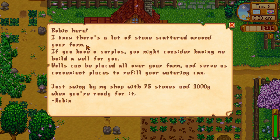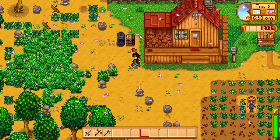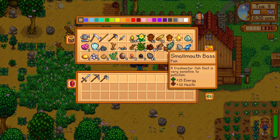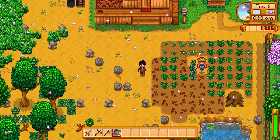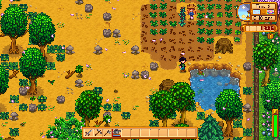There's a message: 'I know there's a lot of stones scattered around your farm — if you have a surplus, you might consider having me build a well. Wells can be placed all over your farm and serve as convenient places to refill your watering can. Just swing by the shop — 75 stone and 1000g.' Yeah, I don't need a well yet. So let's grab our watering can. We don't actually have any herrings either.